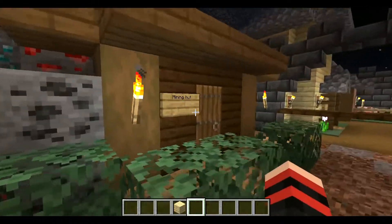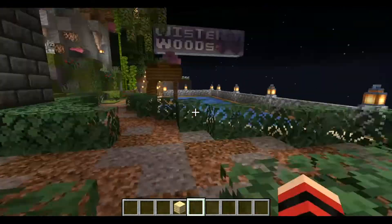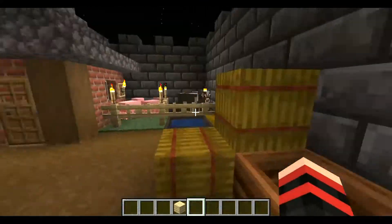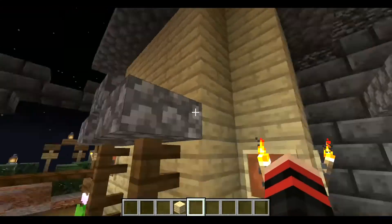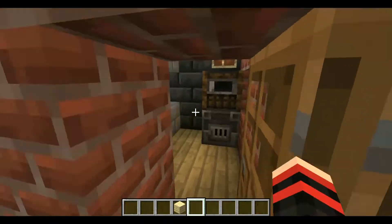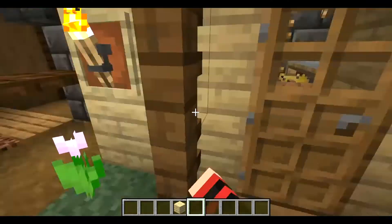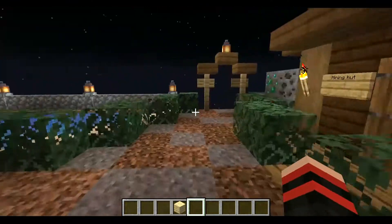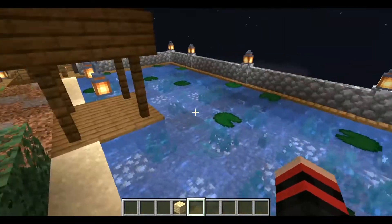My area starts off with this little mining hut, you know, just regular old stuff, and this little path that leads to the village. As you can see, I made this a lot like regular villages but just my own style. Through here we have all the work jobs and a little home. This is the farming area.